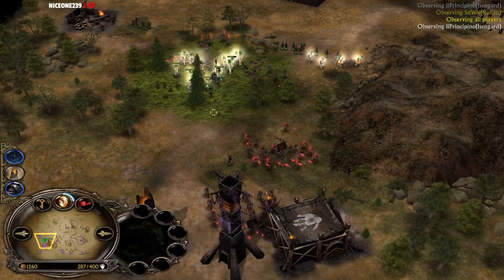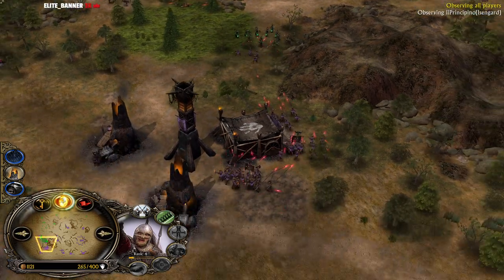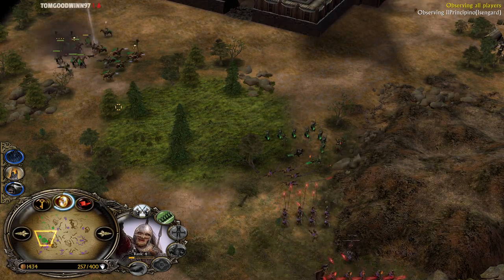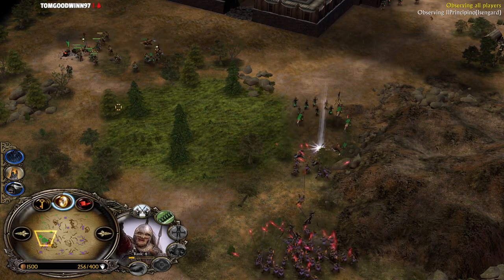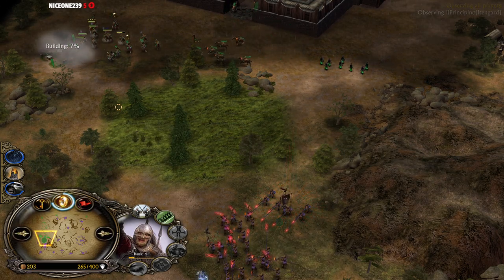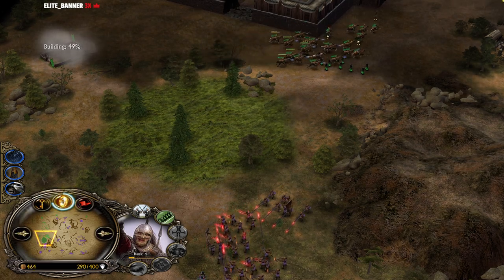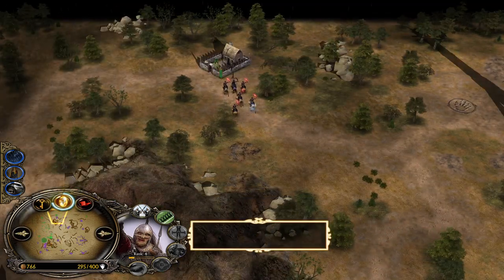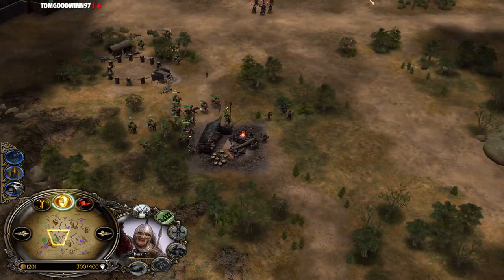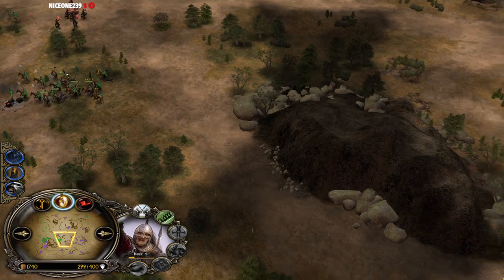He can't afford to use Tainted Land because if he does, Freezing Rain becomes absolutely useless. Tainted Land is a double-edged sword — it's nice to get your leadership back, but if you use Rain afterwards all the Rohan player has to do is step on your Tainted Land and leave it, which gives him the leadership back. That's why Tainted Land against Rohan is pretty bad. Against Mordor it's okay because Trolls can't reclaim their leadership, but in a Rohan vs Isengard 1v1 situation, Tainted Land is pretty bad.